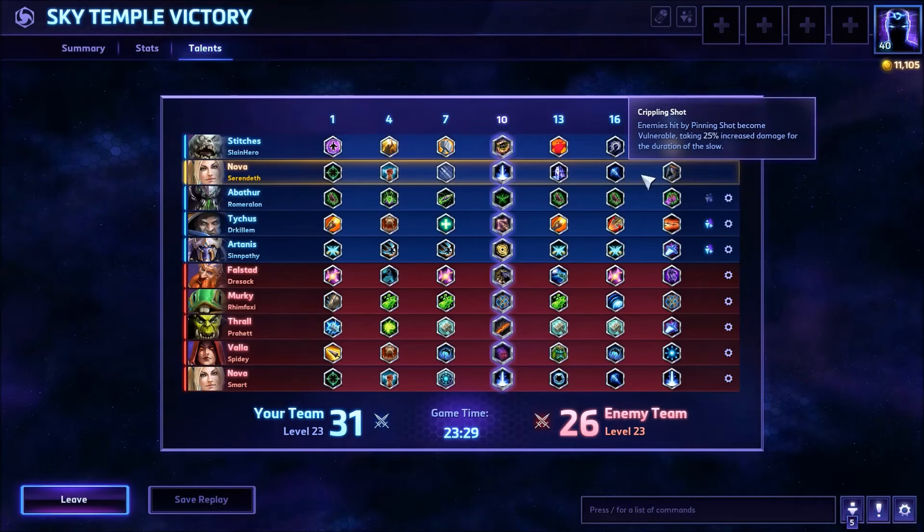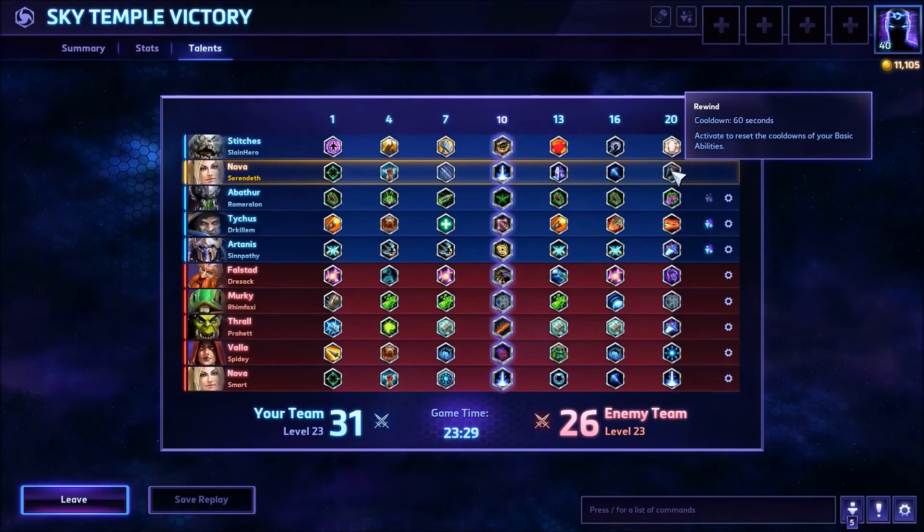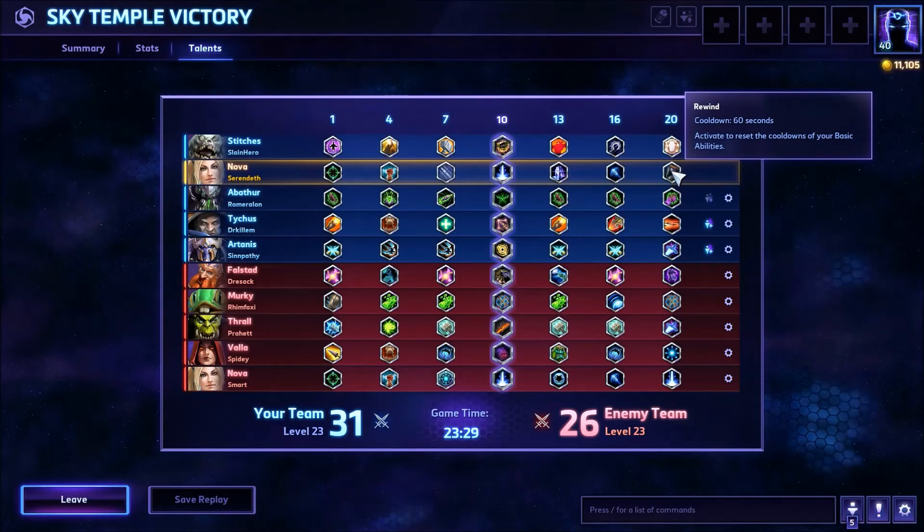At tier 16, Crippling Shot — the 25% increased damage from all sources is fantastic, and it lasts for the duration of the slow, which is really nice. At tier 20, we took Rewind. You could also take Bolts of the Storm or the double Precision Strike, but I prefer Rewind because at higher levels it's much more difficult to get those instakill slam kills. Rewind lets you double Snipe, double Pinning Shot, double Hollow Decoy for extra damage.